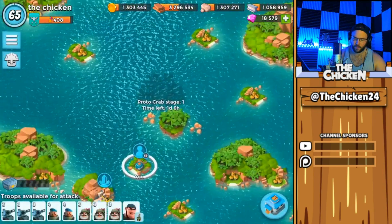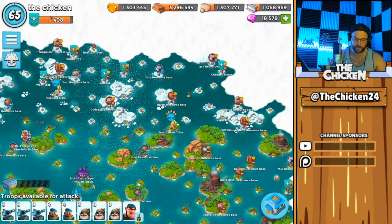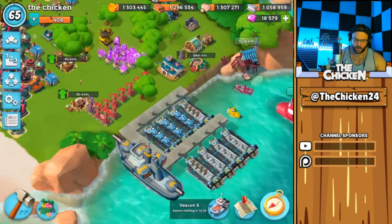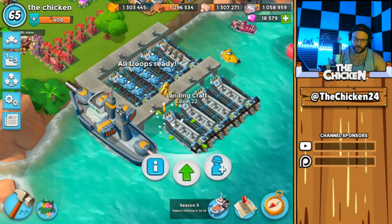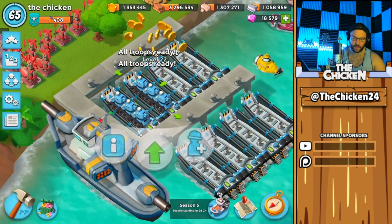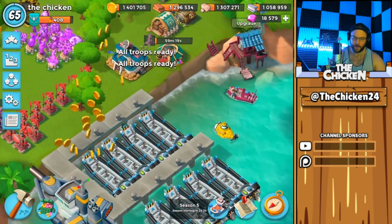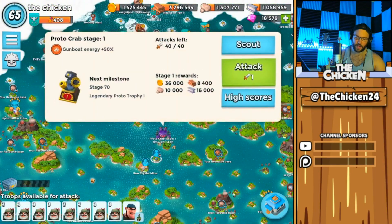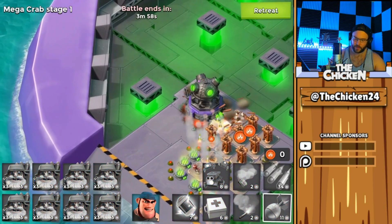The proto crab is here — I haven't had any time, it's almost one o'clock in the morning right now, I just got home. Chicken's life is insane. Let's just go all bombers on the proto crab and see how far we can get within a few minutes because the Chicken is very tired and going to bed soon. I'm not going to boost anything, I'll save the boost. We do have the newly upgraded bullet — not just yet — but this crab is going to be fantastic for getting resources, so I'm excited for that.